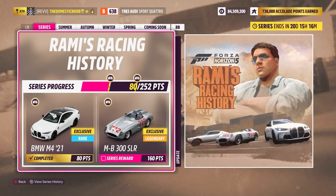Alrighty, so we are in the Series 11 Ramy's Racing History Series. It's technically not called a series number anymore but I'll use it for easier understanding. The car we can get is through 80 points across the whole series, which is not too difficult to obtain. For me it meant completing everything in the summer season and one challenge in autumn to get the car.